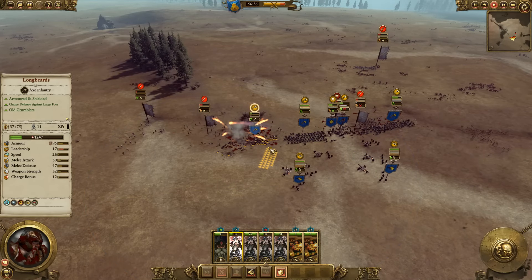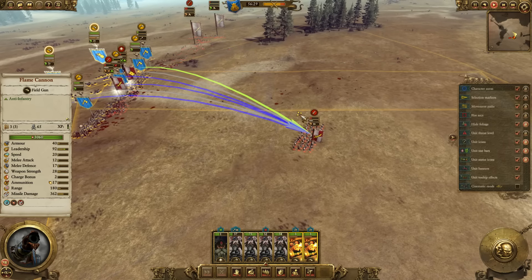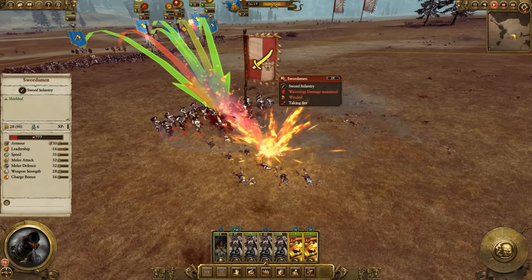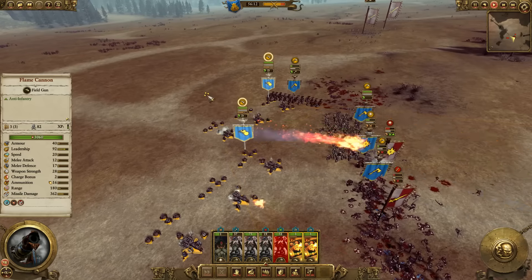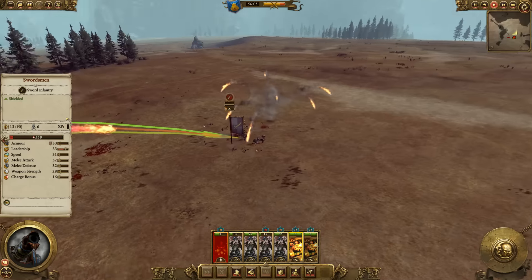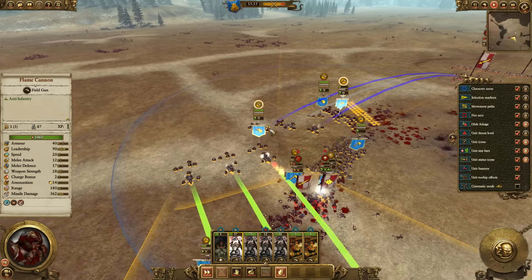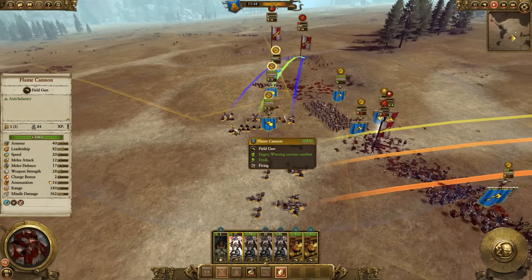Where I see this being useful may be against vampires, who don't have ranged units or artillery. The range on these things is so low — I'd be concerned about enemy artillery outranging you. If it took out your Flame Cannon from a distance, there wouldn't be much you could do. The fire rate is pretty good and accuracy is decent. I don't know how well it works against cavalry. You'd have to close the distance and get into the fight rather quickly.